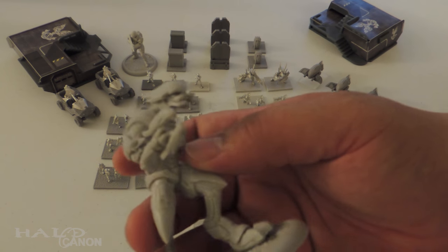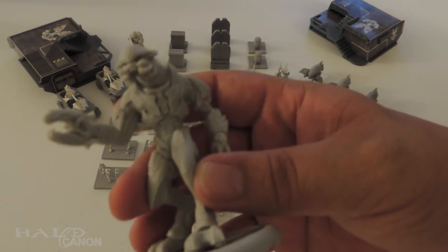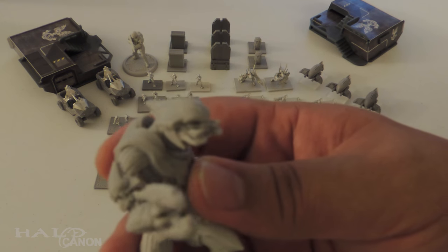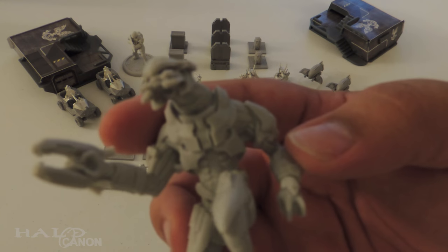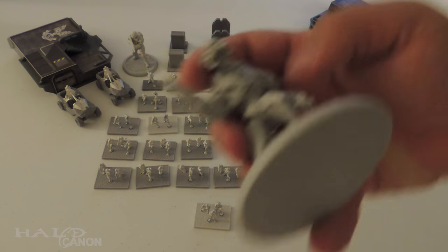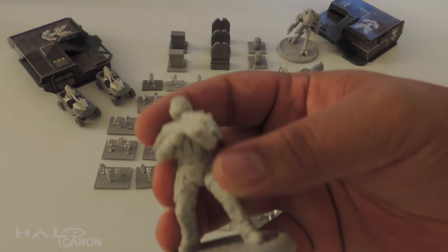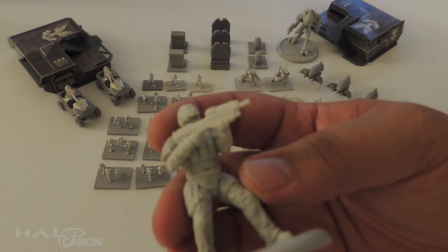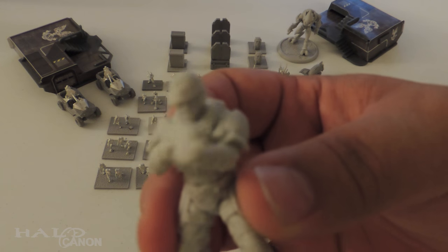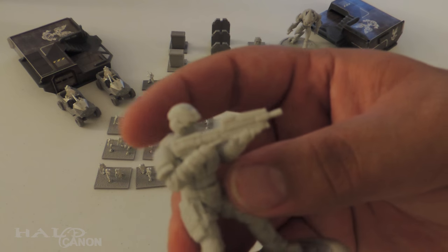Next up, the Sangheeli Miner — made out of a nice resin or plastic. Very nice detail; it might be hard to see because my camera focus isn't great, but trust me, it looks pretty badass. And then of course the Marine. They went with the Elite for the bonus figure; I kind of wish they'd gone with a Spartan, but the counterpoint to a Spartan might be a Zealot. The basic Marine looks very nice — great detail, Halo Reach style, which is probably my favorite look for the Marines.